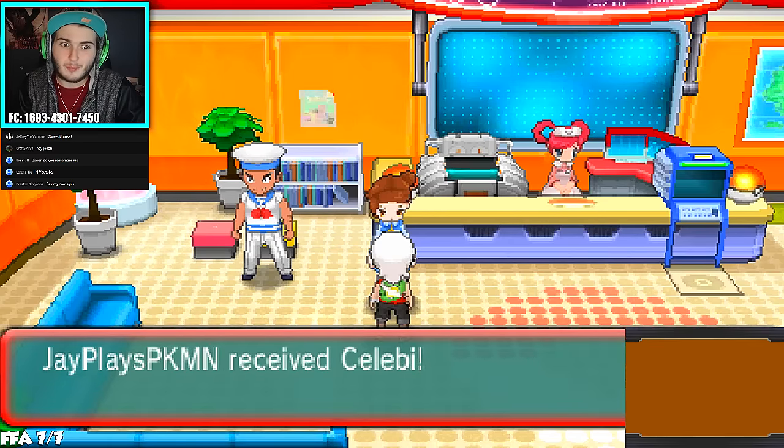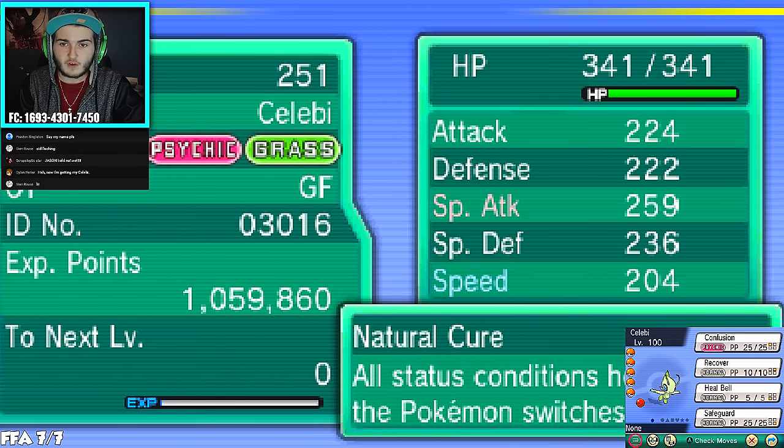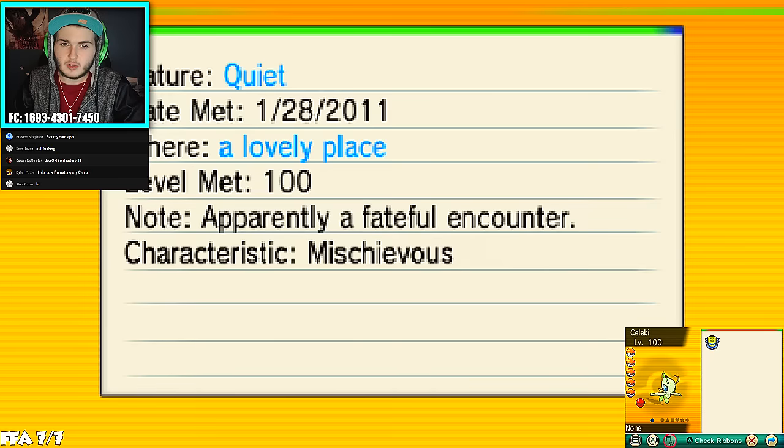There you go — there's your Celebi! That's how you get it. Now let's check out the moves this thing is rocking: it's level 100, which is really dope. It's from Game Freak, and it has Confusion, Recover, Heal Bell, and Safeguard. It's got a Quiet nature — interesting.